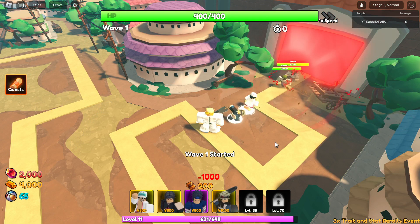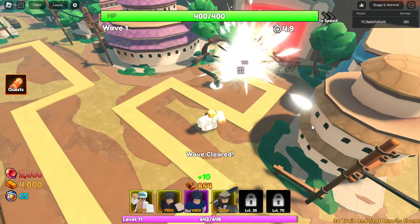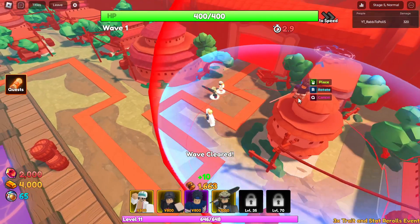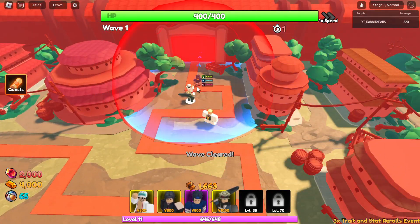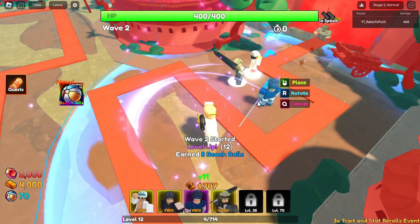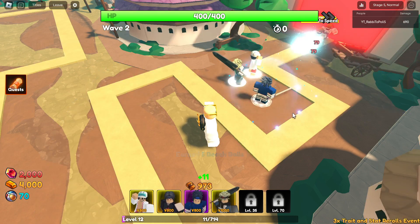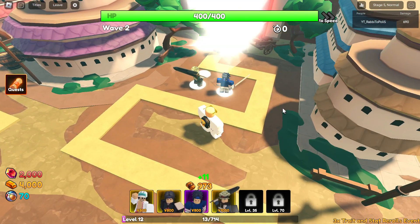Whether you're hoarding gems or wondering if you should keep trying your luck, I've got you covered. In this video, we're going over the definitive tier list of all units in UTD. I'm here to help you spend those hard-earned summons wisely. Stick around as we break down which units are worth your time, and which ones will leave you cursing the RNG gods. Let's jump in and make sure your next pull session is a win.